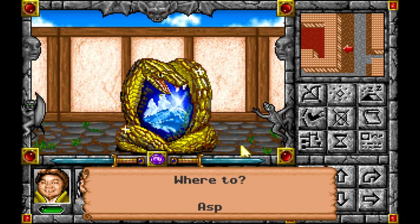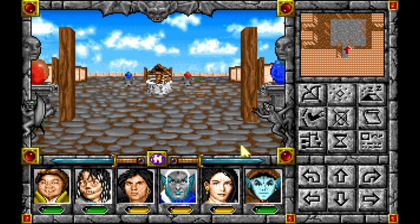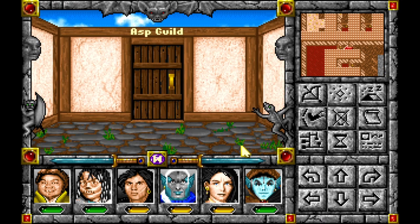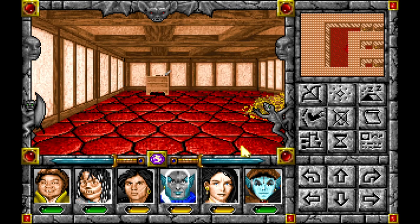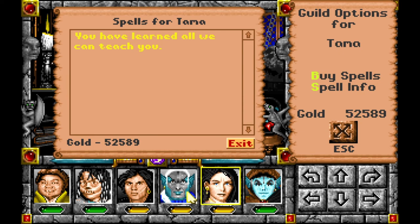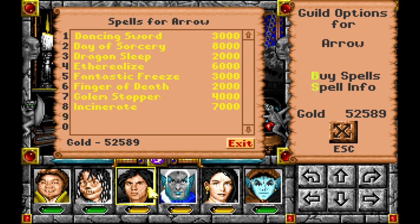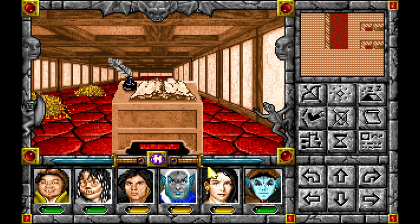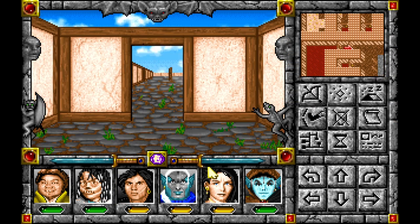Oh well, I guess it was Asp. Where to? Welcome to the guild. What was it that I had? No, I don't - it's not here. Great. Hold on. You can get it in River City - the one place I didn't check. Of course.